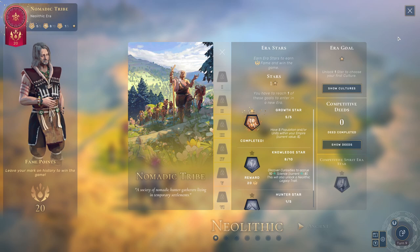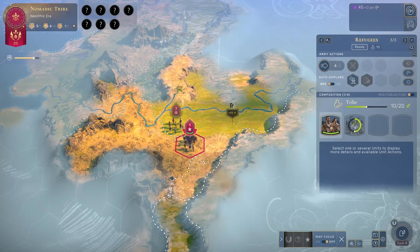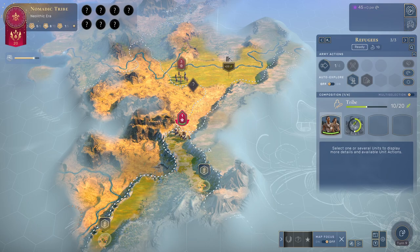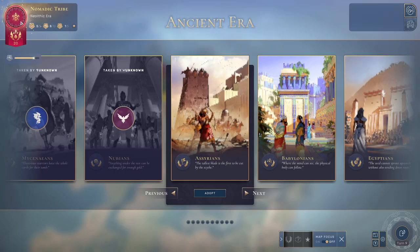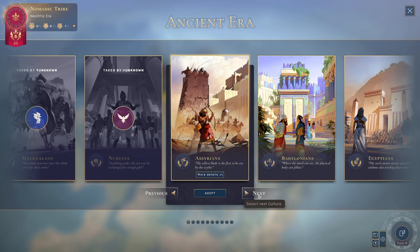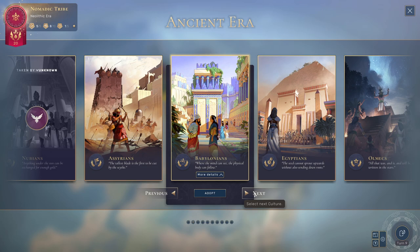We've unlocked a potential new era because we now have five population. It's funny how few food things we found, but by taking care of other events we ended up getting here. I'm going to think about where I want to settle and try to find two more knowledge stars. The AI has already taken the Harappans, the Hittites, the Mycenaeans, and the Nubians. If I want to choose a civilization, I might want to choose soon - these groups all have different things going for them.